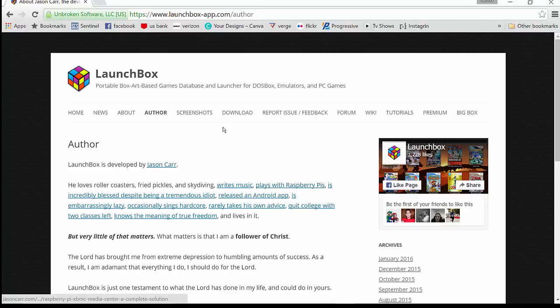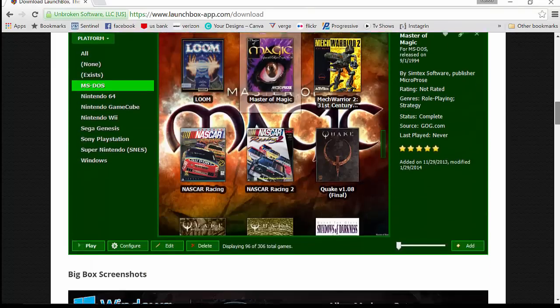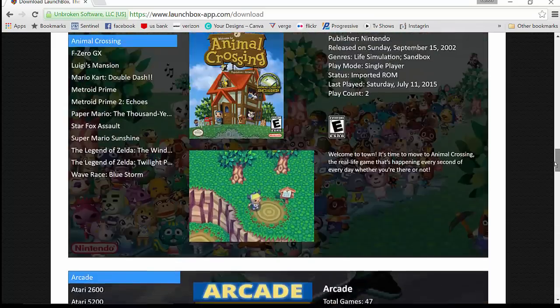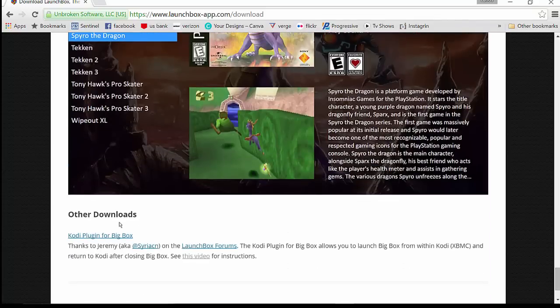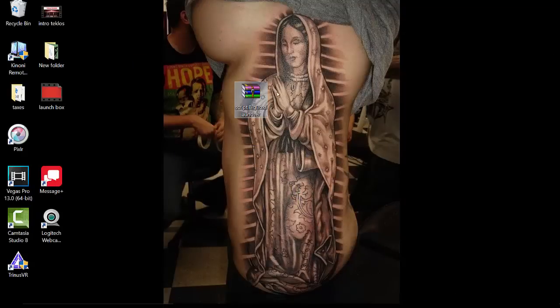We'll go into the downloads section. Click 'Download LaunchBox Now.' Way down at the bottom where it says 'Other Downloads,' you've got the Kodi plugin for Big Box. Click on that link and it's going to download a zip folder. Here's my zip folder — script Big Box launcher.